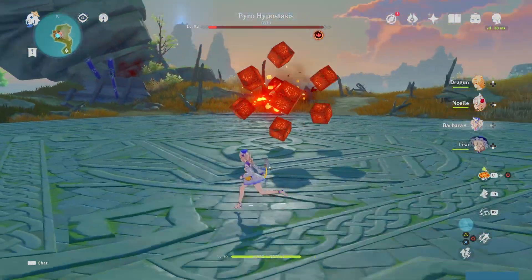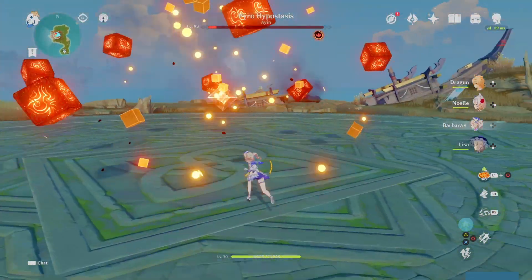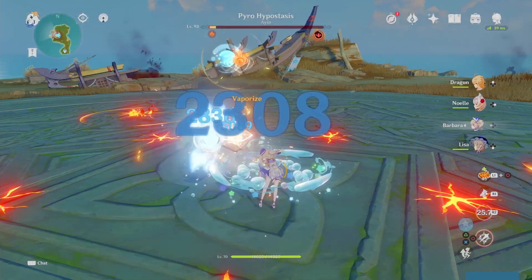You'll have to repeat this a few times, but just manage your stamina and make sure to throw the shield up if you get hit. At this stage, all you'll have to do is out-tough him with Barbara, and you'll win pretty easily.